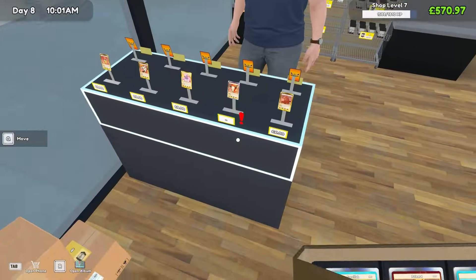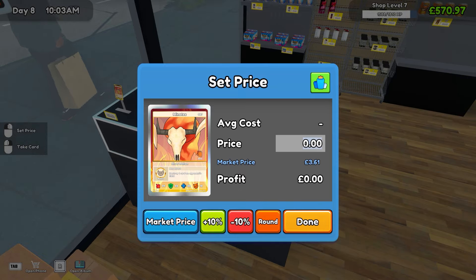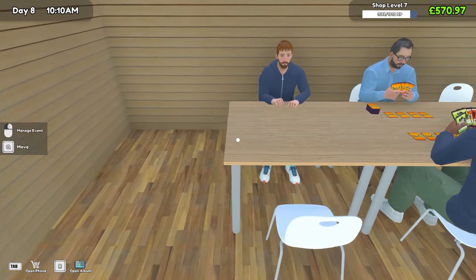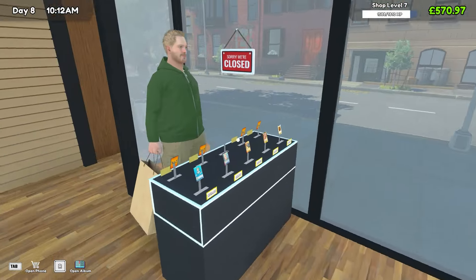Let's put maybe that one in there and set the price — should we risk it? Five. It's worth 361. Yeah, we'll try it. I don't know if we need another table in just yet or not.